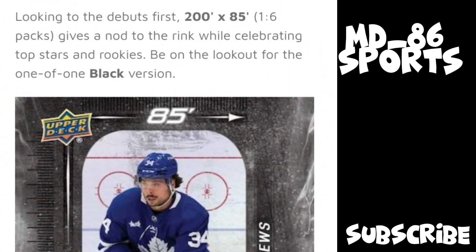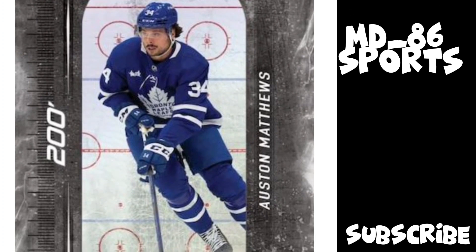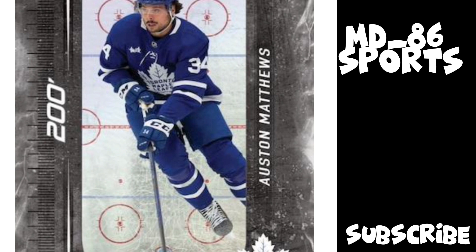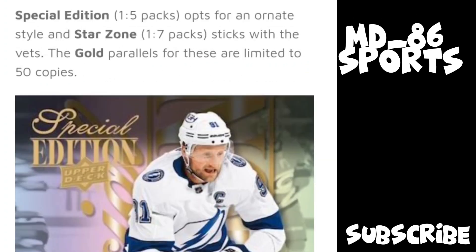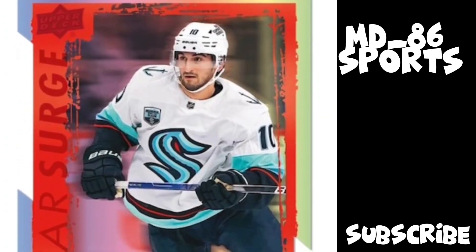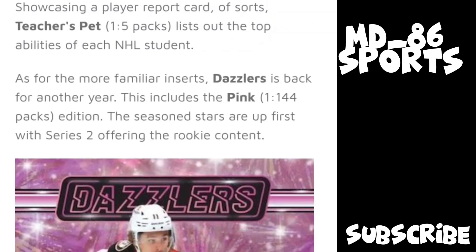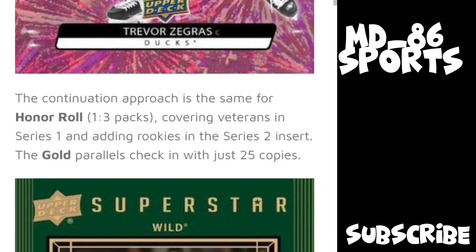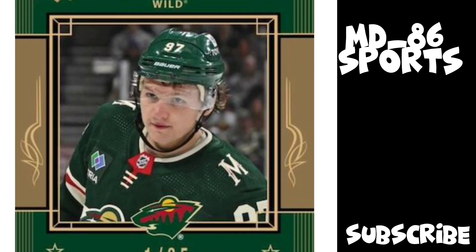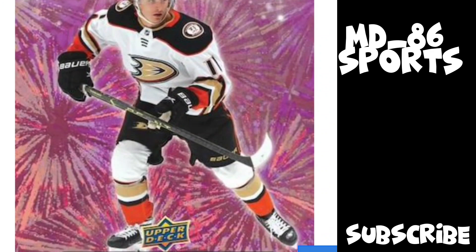Since you're getting more inserts per box now, there have to be more insert sets. There's 200 by 85, which features players who are good both offensively and defensively — you can get one-of-ones of these. Then there's Special Edition one in five, Star Zone one in seven, and Star Surge one in seven, which focuses on young players. There's Teacher's Pet at one in five, Dazzlers at one in 144 packs but now one per case instead of two per case, Glues at one in 12, and Honor Rolls at four per box — one in three — featuring only veteran players. Rookies are only available in Series Two and Extended.